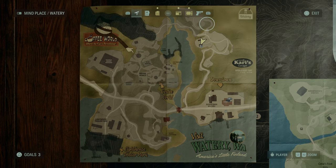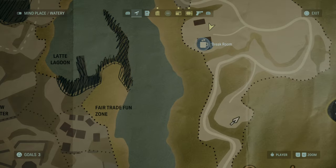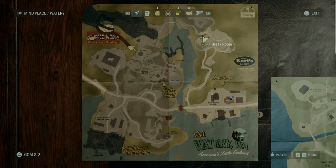On your way to Coffee World in Watery, you'll find a break room and, just right next to it, an improvised shooting range and a cooler with a lock that ties the crossbow.